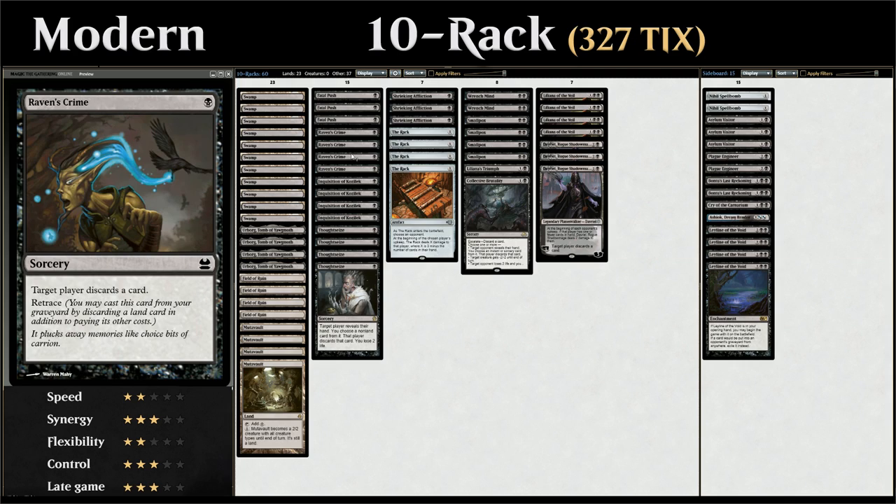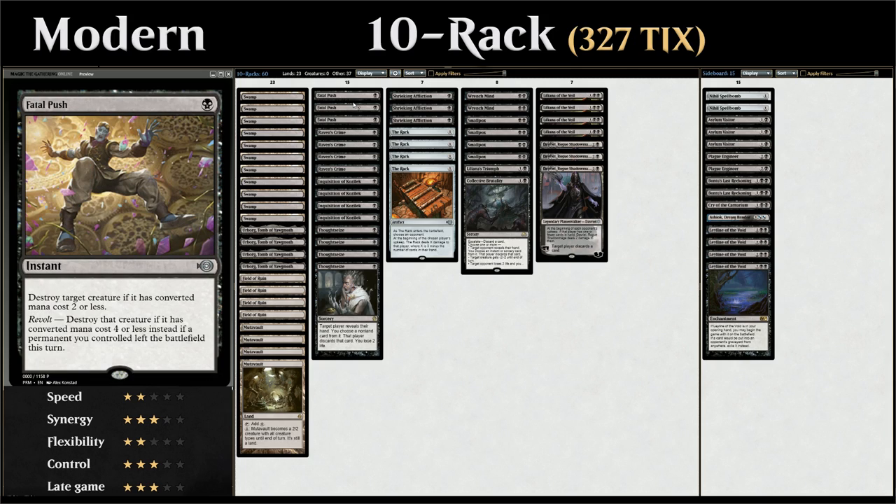We also have 4 copies of Raven's Crime which makes the opponent discard a card of their own choice, but it also has retrace so in the late game we can discard a land and replay Raven's Crime from the graveyard. And then we also have some cheap removal in the form of Fatal Push to destroy any creature with converted mana cost 2 or less, and if we enable revolt, converted mana cost 4 or less.